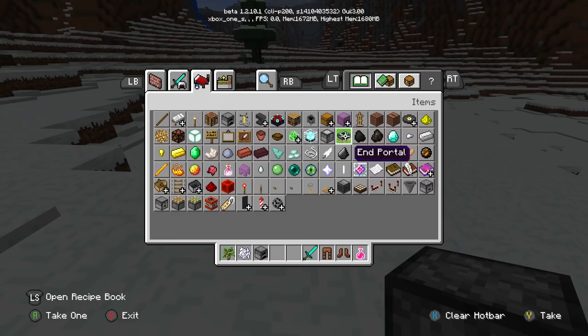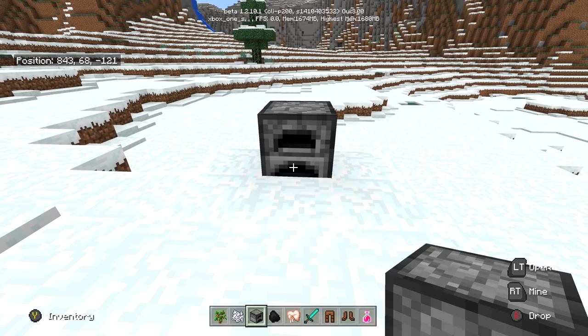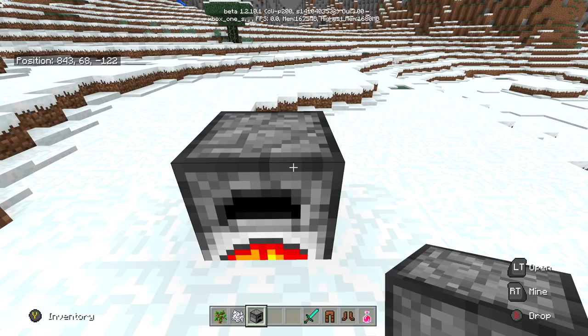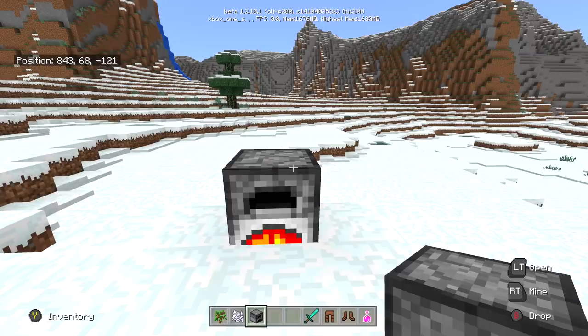We're going to go ahead and grab ourselves some raw food too, which is over here, and put it inside the furnace. So just simple: one bit of coal, eight bits of — actually it's rabbit, not chicken, my bad. We're going to put it in there and the furnace will stay on and cooking as we're gone, so that has to cook the eight bits of rabbit.